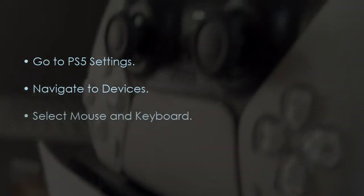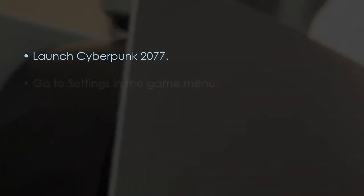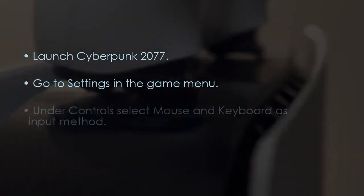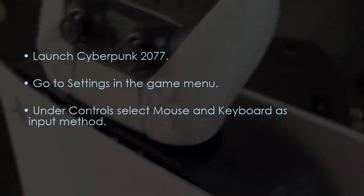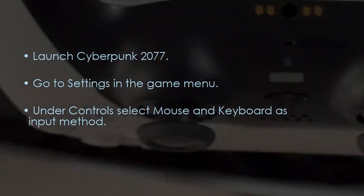Select Mouse and Keyboard in PS5 Settings. The following step involves enabling mouse and keyboard in Cyberpunk 2077. Launch Cyberpunk 2077, go to Settings in the game menu, and under Controls select Mouse and Keyboard as input. You are good to go.